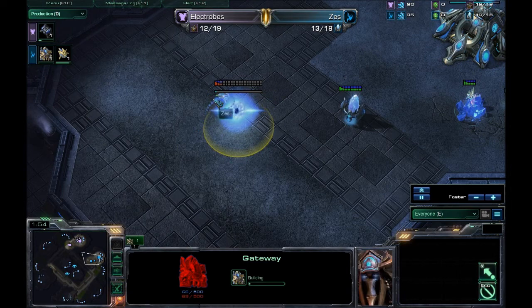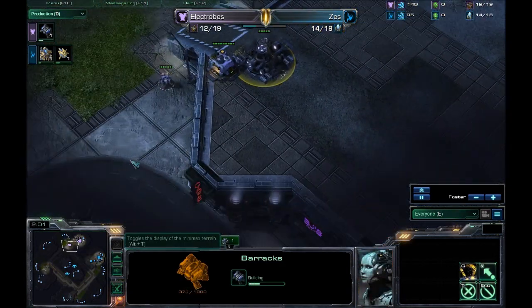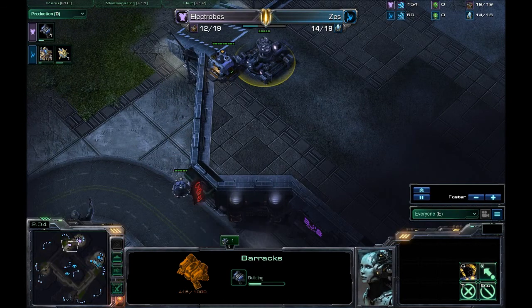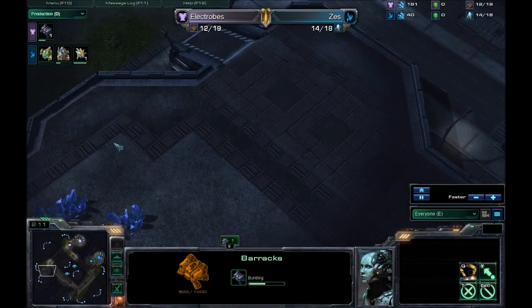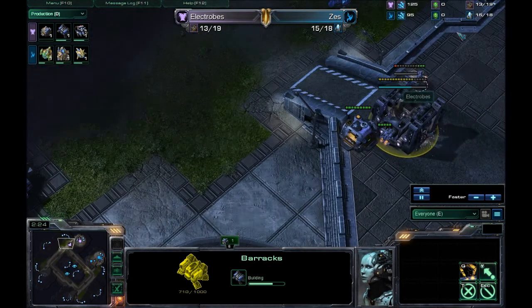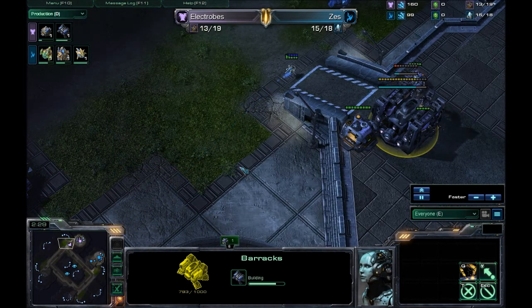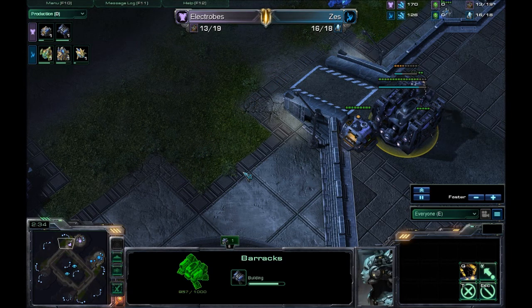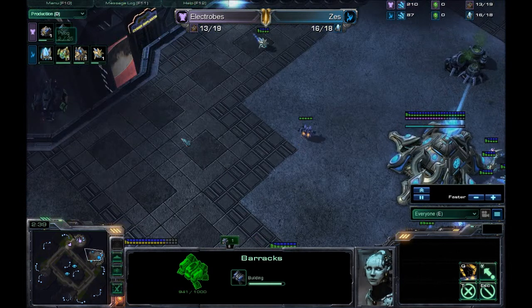There it goes — gateways for everybody! And we do have the Barracks for Electrobes on its way out already as well, sending out that first initial worker. Typically you want to scout close positions, especially on Metalopolis and Shattered Temple, because if you are close positions there's some chance of rush. Zeiss didn't hit his opponent's base with that scouting probe in the first minute, so he knows there's no kind of early pressure and can assume they are close by air.